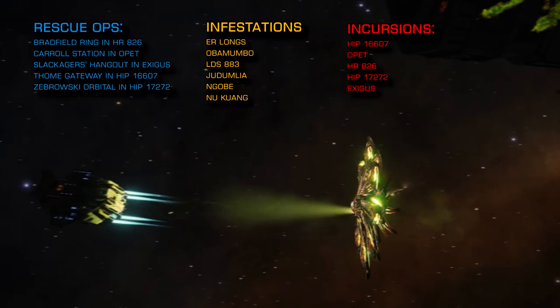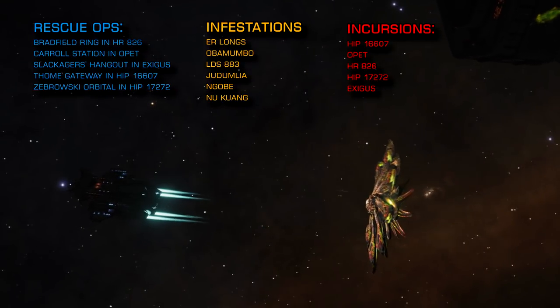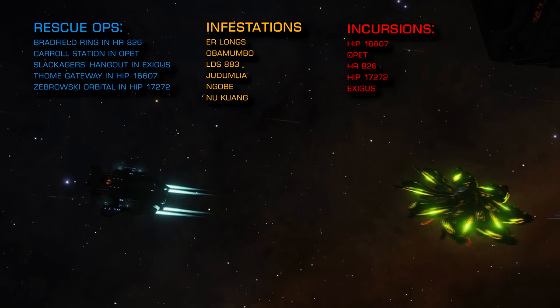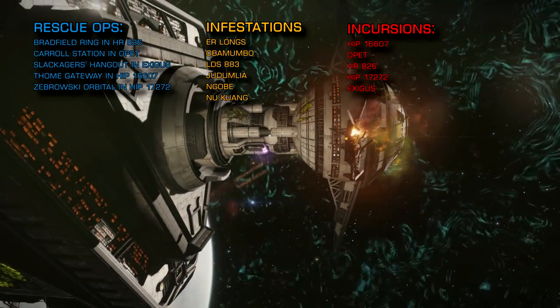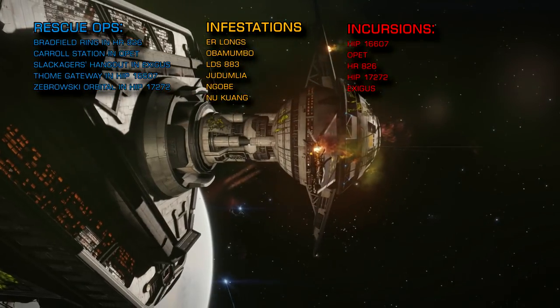For the scouts and the death daisies, I'd recommend decontamination limpets are added to your standard arsenal, and you might want to think about taking shed loads of heat sinks as well. The cone sector critters will struggle to track you when you're cold.